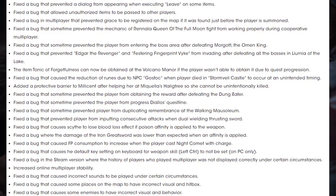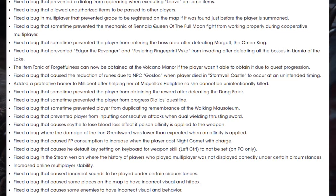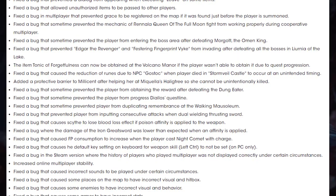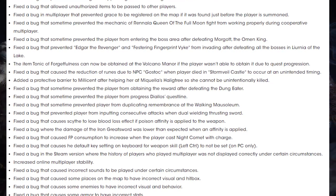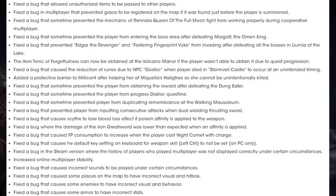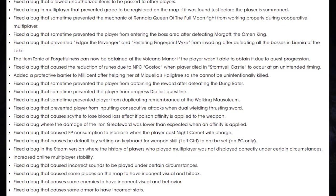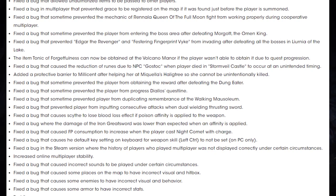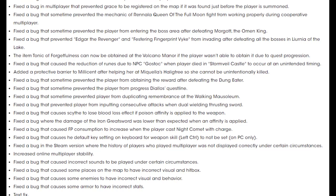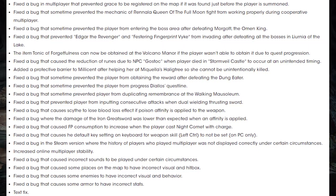Fixed a bug that sometimes prevented players from duplicating remembrance at the Walking Mausoleum. A bug that prevented players from inputting consecutive attacks when dual-wielding Thrusting Swords. A bug that caused the Scythe to lose Blood Loss effect if Poison Affinity is applied to the weapon. Fixed a bug where the damage of Iron Greatsword was lower than expected when an Affinity is applied. Fixed a bug that caused FP consumption to increase when casting Night Comet with Charge. Fixed a bug that caused the default key setting on the keyboard for weapon skill left to control to not be set. Fixed a bug in the Steam version where the history of a player who played multiplayer was not displayed correctly under certain circumstances.